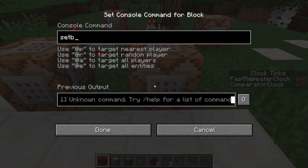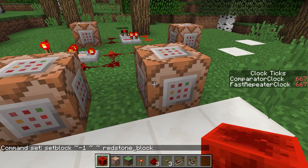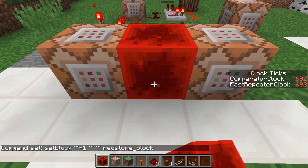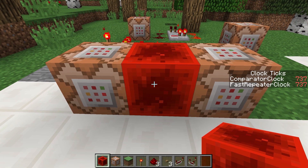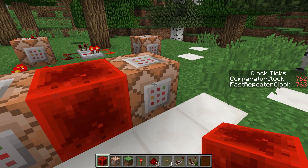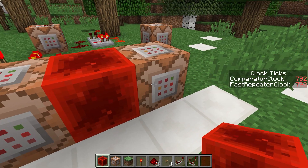We're going to use that to place another block using another setblock command in the same space between the blocks — this time setting a redstone block. If we're setting first a stone block and then a redstone block, what remains should be a redstone block. That seems to be the case. So how does this help us with clocks? Once the first block executes it sets a stone block, then the second block sets a redstone block, which means the two command blocks are powered again — so this one sets a stone block and the next sets a redstone block, creating a loop.